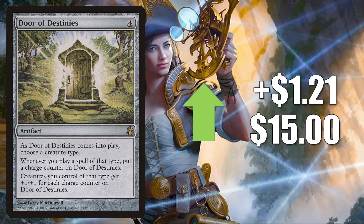Number three is Door of Destinies for Morningtide. This particular copy has been pretty turbulent — it goes up, it goes down. This week it goes up $1.21 to $15.00. This is great in tribal builds of all kinds, and with people thinking of building around some new tribes because of Commander Legends, that could be drawing some people back to this card. It's also in popular Commander builds like Edgar Markov, for example, and has been seeing more play in Anowon the Ruin Thief.